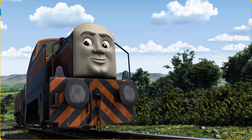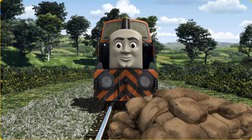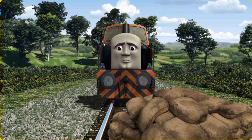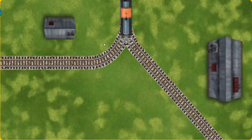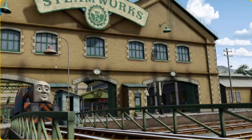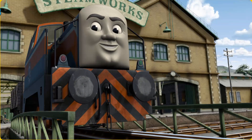Den went through the countryside. Suddenly, Den had to stop — he needed to go a different way. Help Den find the track that goes nearest to the smallest building. Let's go! Den arrived proudly at the Steamworks. With your help, he was a really useful engine.